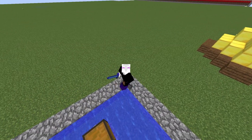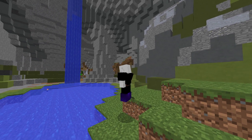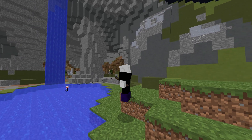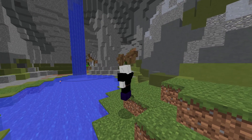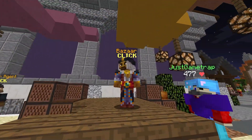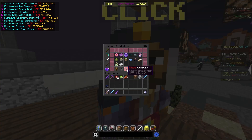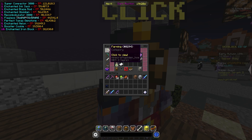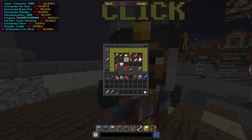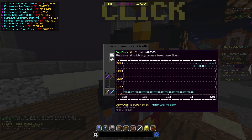Your normal skill grinding like fishing can obviously make you money during Derpy as well, and it's very nice with the 50% bonus skill experience. The way you'll make the most money is the bazaar. The bazaar is really great during Derpy because lots of things go up — for example, enchanted sugarcane always goes up during Derpy because people use it for alchemy.